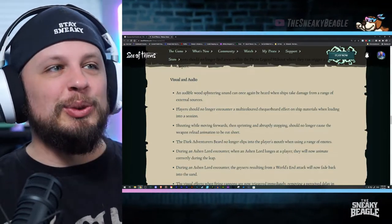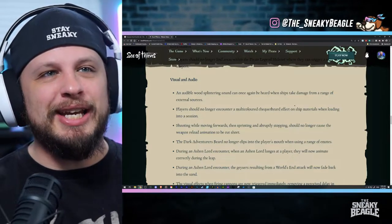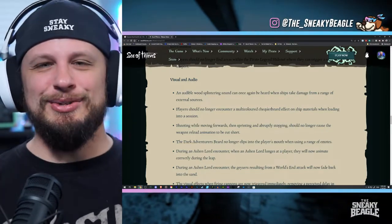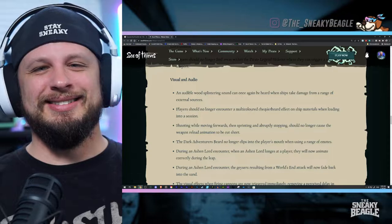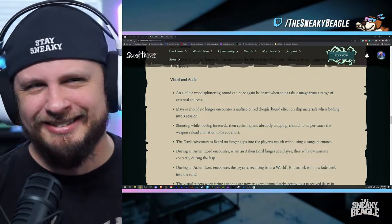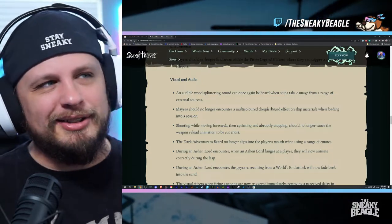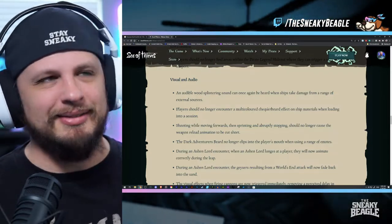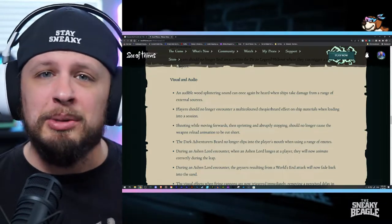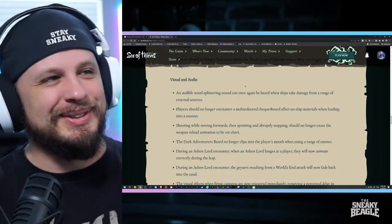Number two: an audible wood splintering sound can once again be heard when ships take damage from a range of external sources. This isn't something we need to spend a lot of time on — I'm just happy they fixed it. It's nice to know that when I ram an island because I'm a bad helm, I'll actually be able to hear that I got a hole. Thank you, I appreciate it.